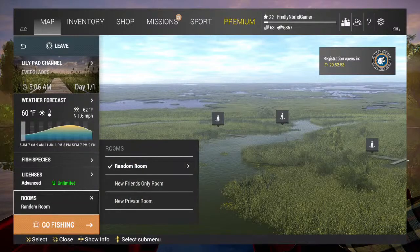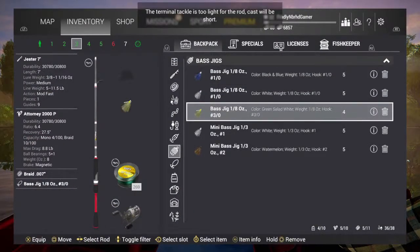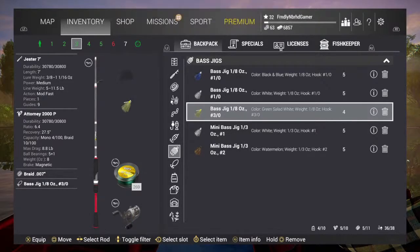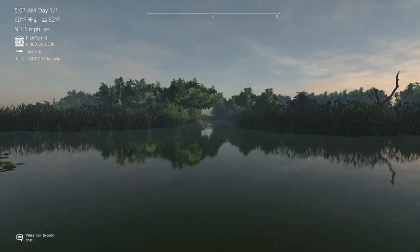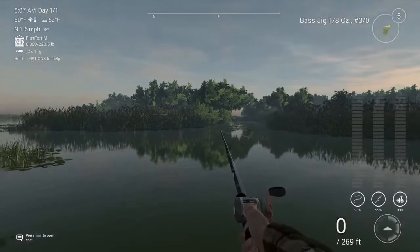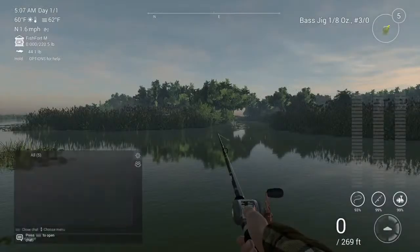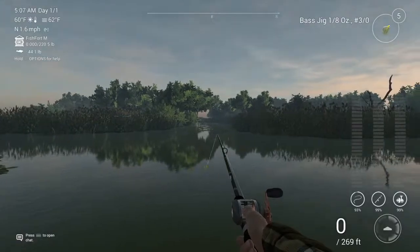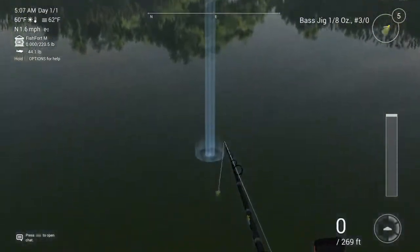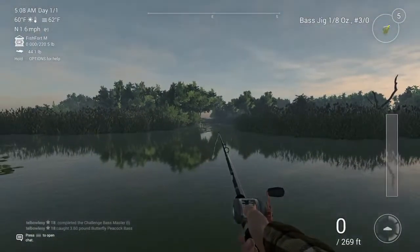I can't join your guys' room, but I might be able to throw on something else. So, how are you guys fishing those bass jigs? Just curious. You can do it any way, dude. Stop and go works really good if you throw them back into the lilies over here, but straight and slow works, twitching works. Stop and go just always catches bass.